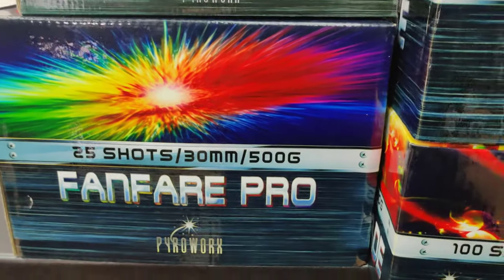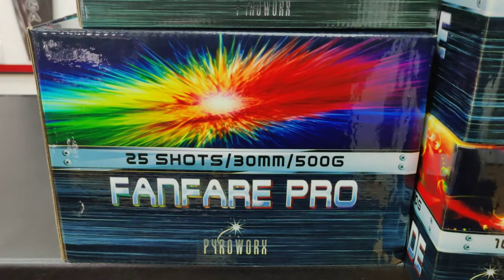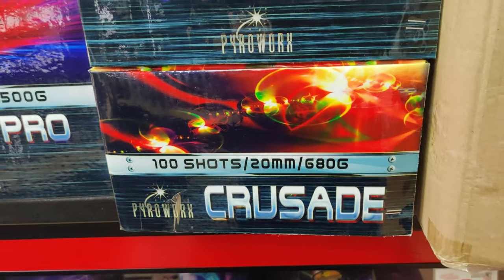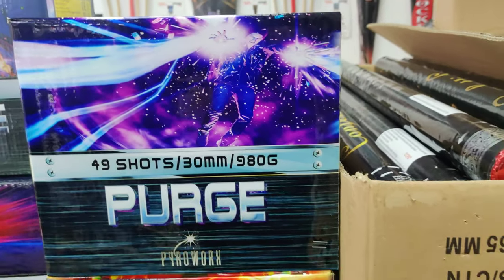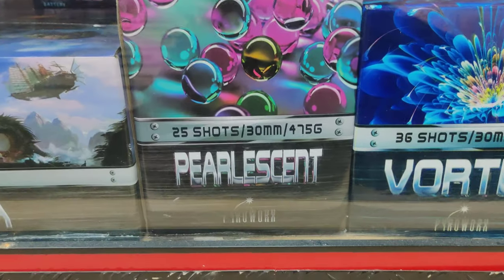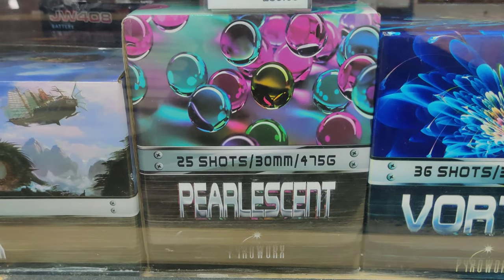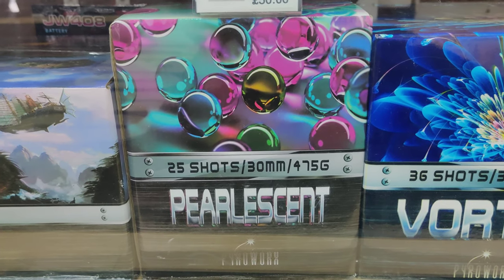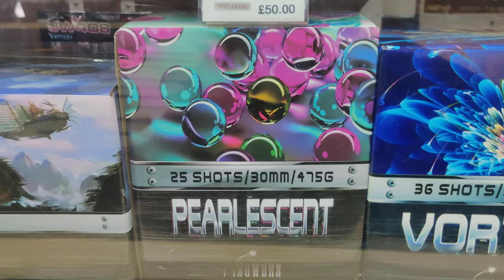We've got Dreamscape — new for this year, 30 mil, 40 shots, should be good performance at 30 mil. All of these are 30 mil bore in this section. Fanfare Pro — Sag's favourite is Purge. It sounds pearlescent, 30 mil so it's going to be punchy, 25 shots, 500 grams just shy of NEC — a lot of powder in 25 shots, probably right at the maximum.